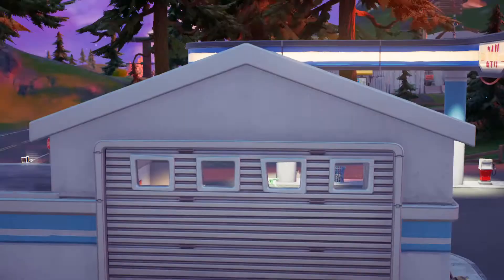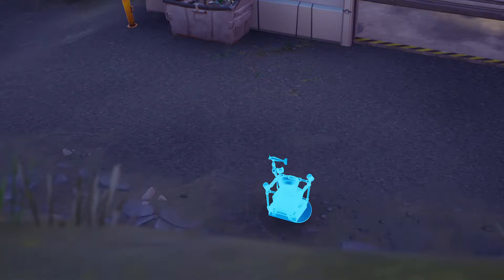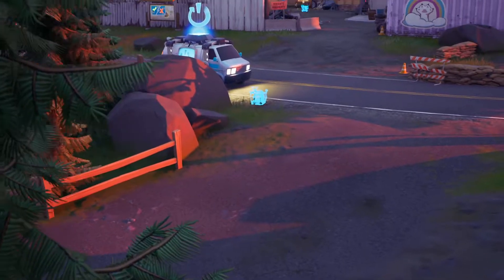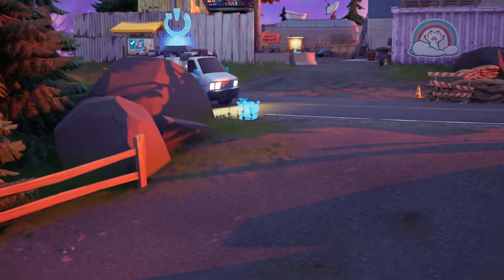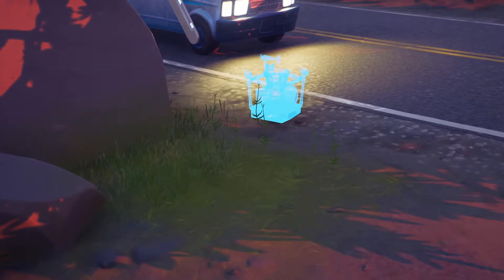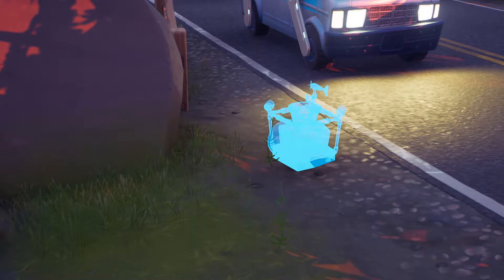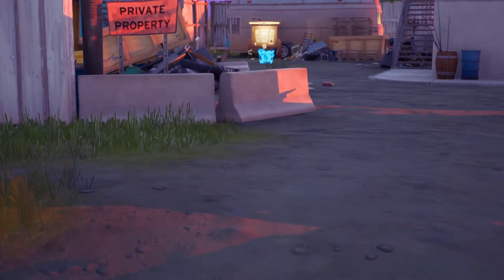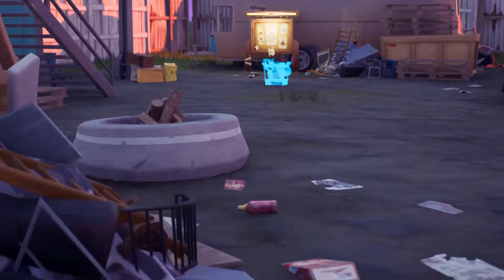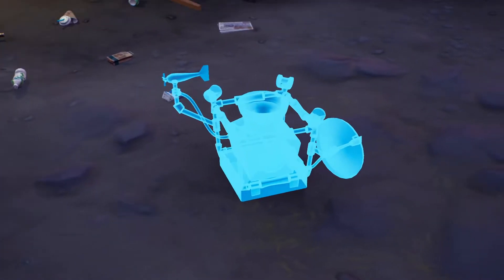The seismographs are located here behind the Chonkers Customs at the gas station in Caddy Corner. Another one is located just in front of the reboot van at Caddy Corner. And the third seismograph is near the trailer next to the bounty board.